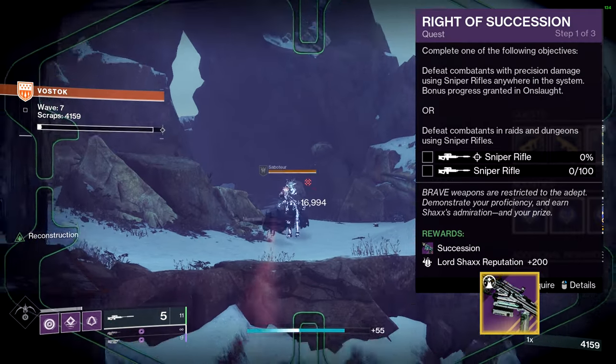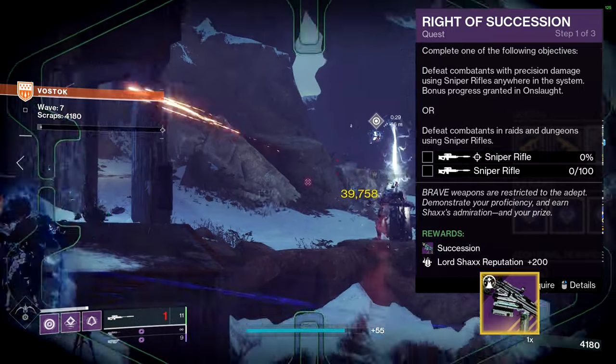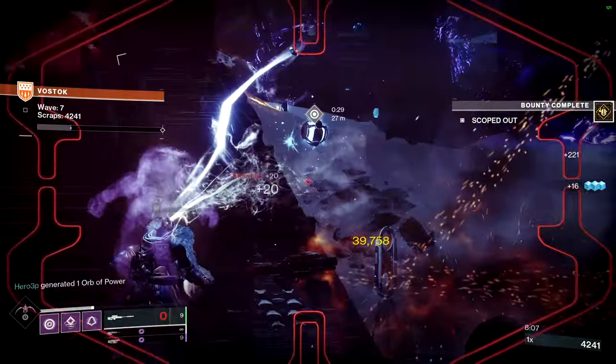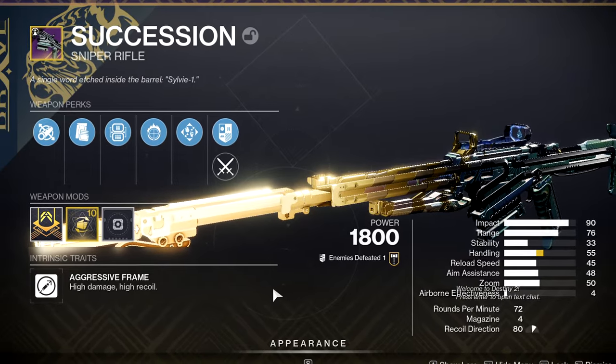Rite of Succession requires Precision Sniper Rifle Final Blows, with additional progress in Onslaught, or Final Blows in the Vanguard Ops playlist, with additional progress provided for higher level Nightfalls. Once either of these two objectives are completed, return to Shaxx and you will be rewarded with Succession's curated roll of Focused Fury and Lead from Gold.